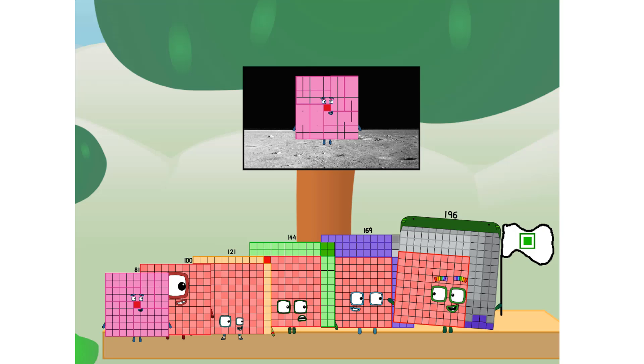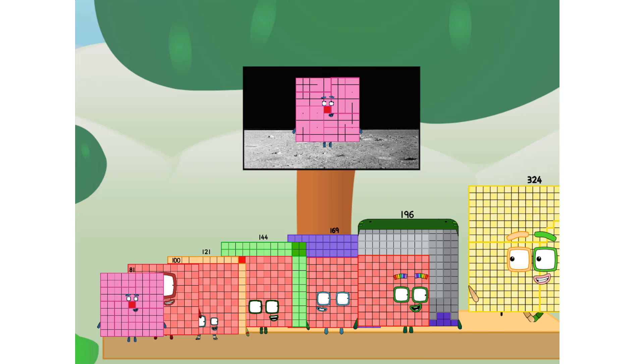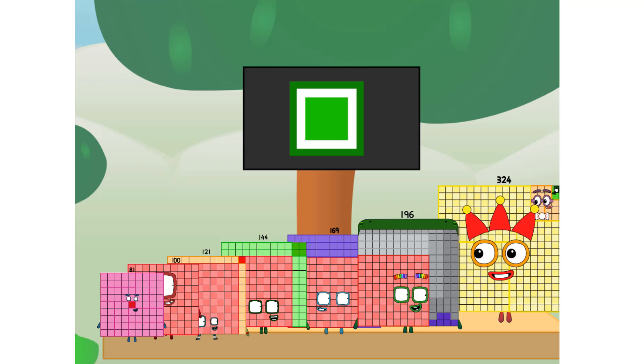We did it! The only thing left now is to plant the square club flag. Neverland — we have a problem. I forgot the flag. Don't worry, little 9 — I'll take care of this. 324. And I promise: no rockets. No rockets. Non-squares? Square power only.